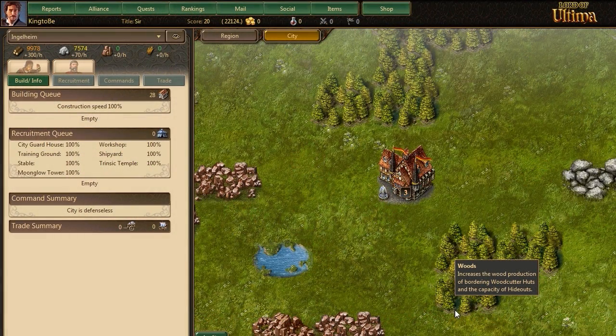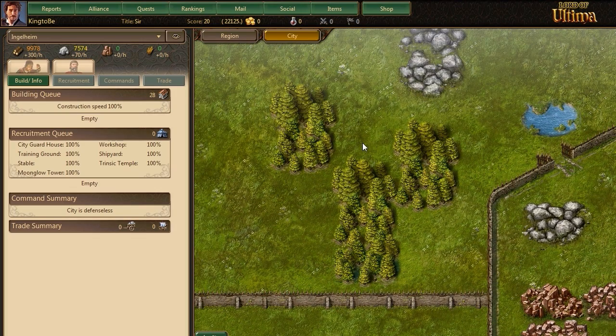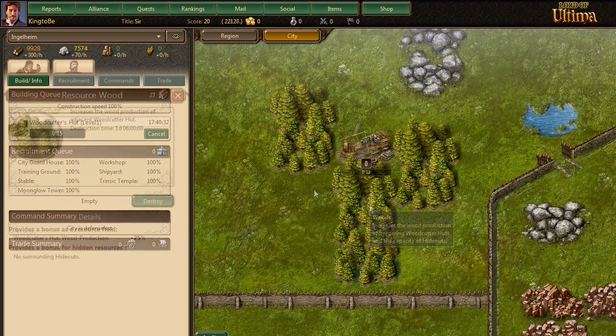As you build your city, it's important to put your buildings in the right location. Each city has a unique distribution of resources. Here, for example, is a nice place for a woodcutter. The bordering forest means the production of more wood.